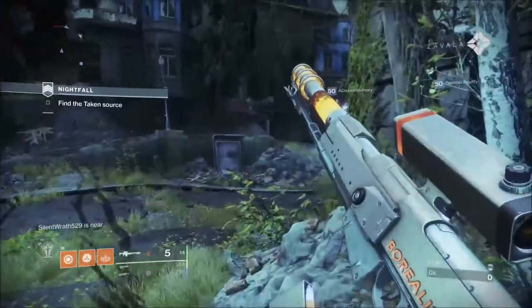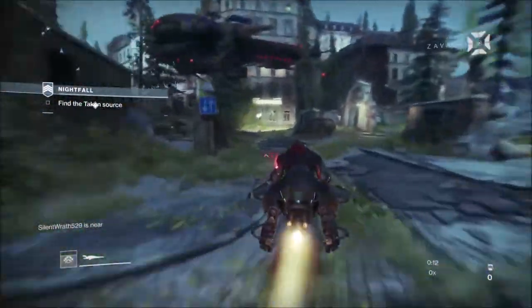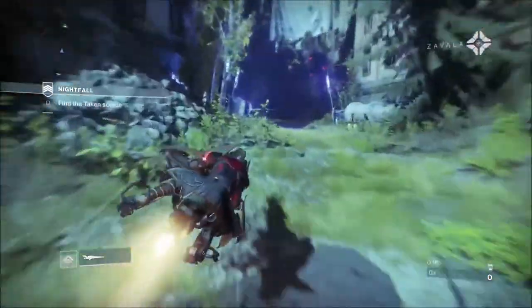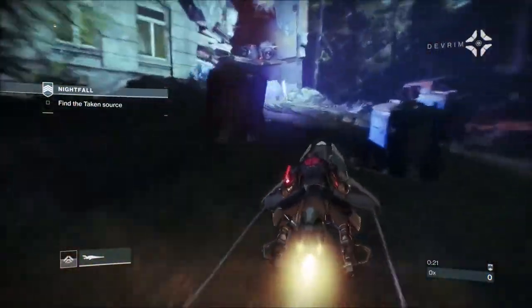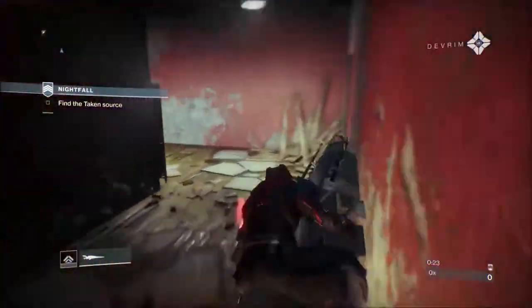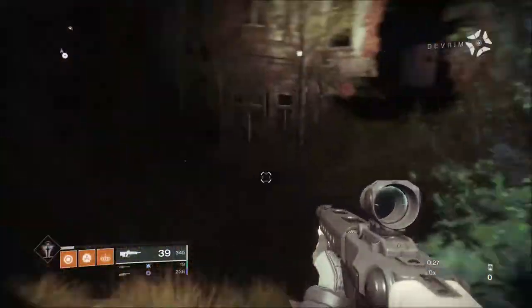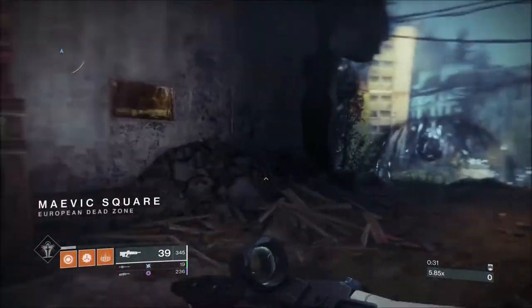Right off the bat, we're going to pre-empt the first shield you come up against — this is why I've changed the Borealis' damage — it will either be a Major Shank, which will be Solar Shielded. But this is my second attempt at this, and the first time I got Arc Shielded Cabal. So I've changed it to an Arc Weapon just in case.